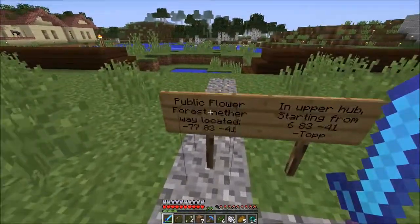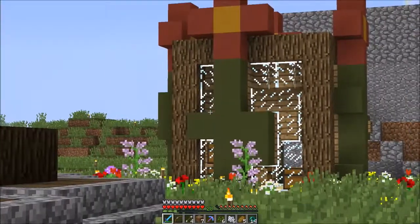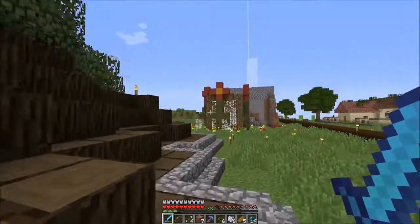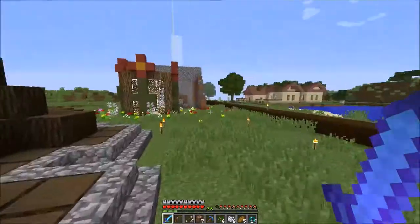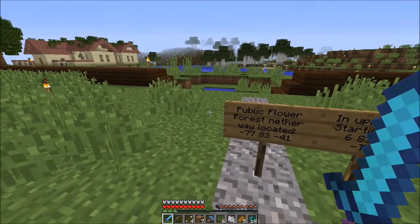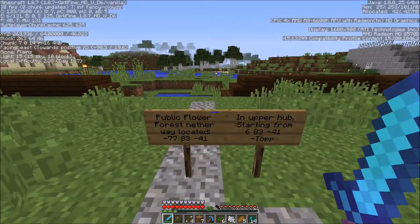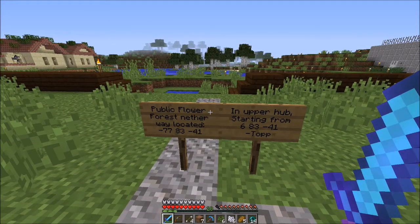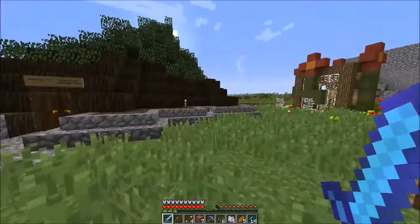There's a spoiler wall up there because I wasn't quite sure when the video was going to come out. It may have come out while DJ2 was streaming, so I put a spoiler wall just in case. Public flower forest nether way located at minus 778, minus 41 — that's pretty far away. Starting from 683, minus 41, I think it's in the upper hub.